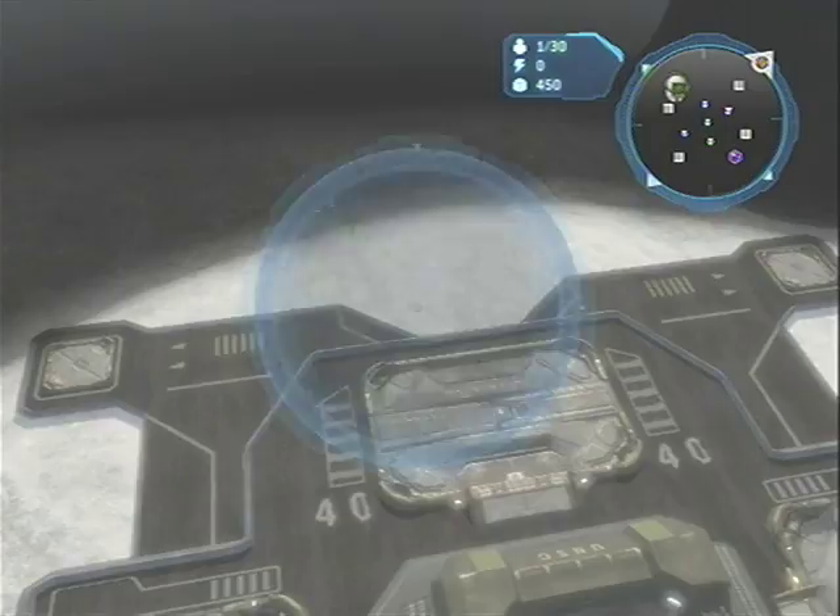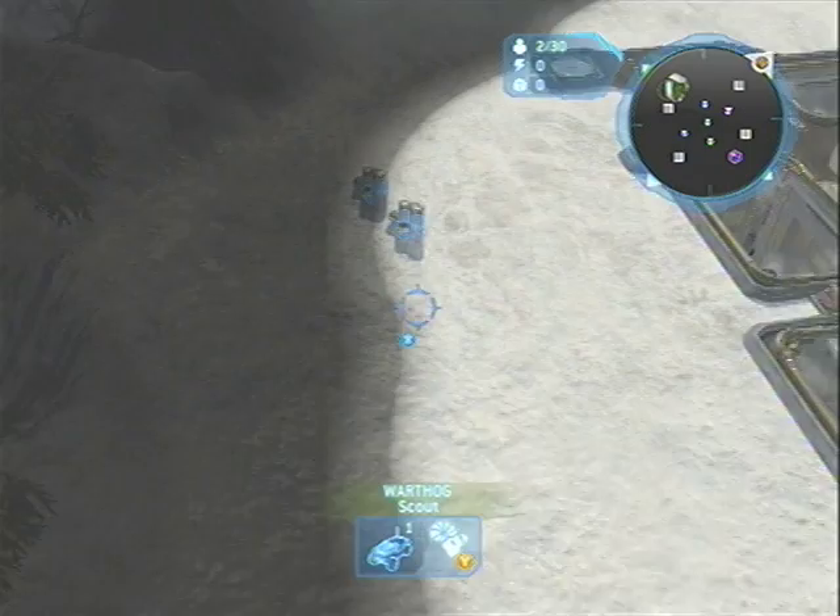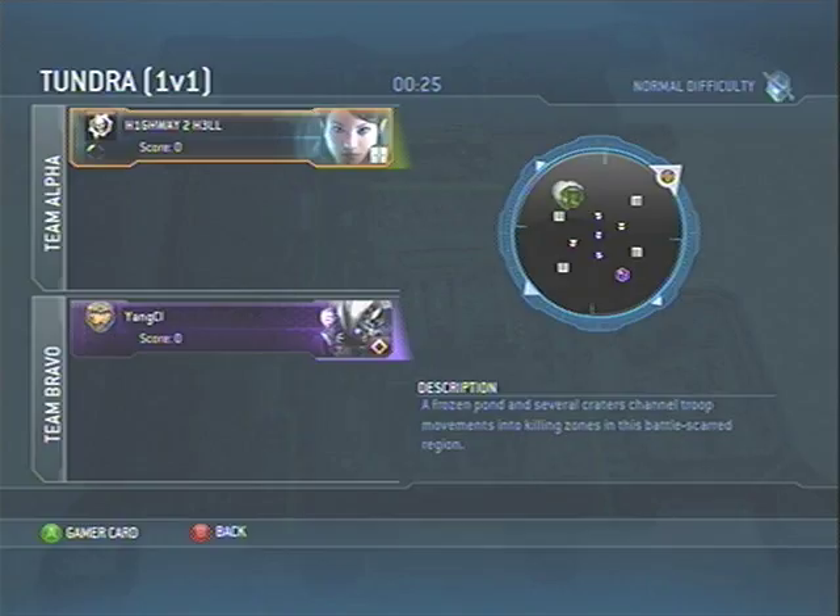When your game starts, build in this order: supply pad, reactor, supply pad, supply pad, supply pad, Warthog. Then send out your starting Warthog to go gather supplies.